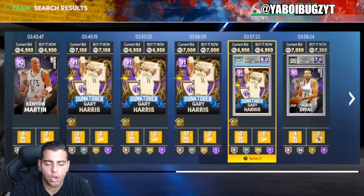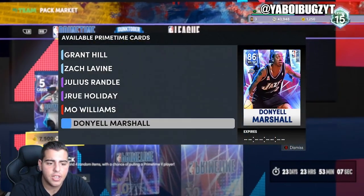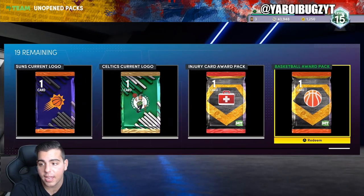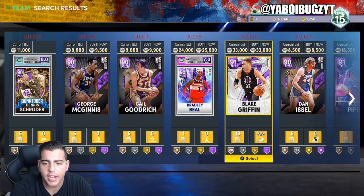Gary Harris is really not bad at all, he can definitely go up in value. He has really good stats — he's actually better stats than diamond Zach Levine, because if you can't play defense that honestly destroys your whole entire game, and that's literally facts. I'm surprised they haven't dropped any Giannis cards yet.